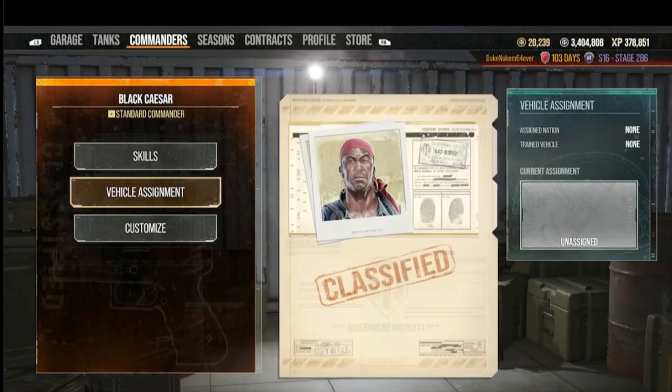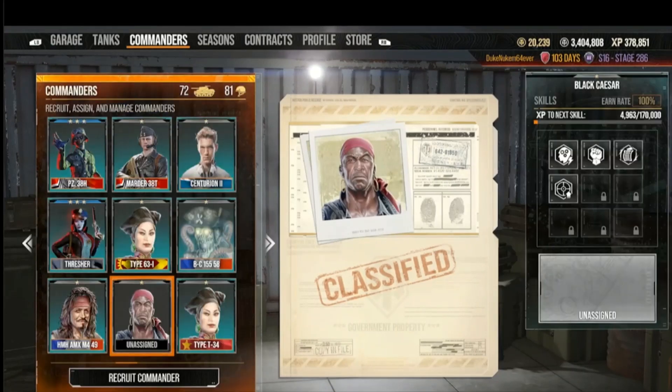Some commanders - not all - can be moved for free from nation to nation or era to era. This is very useful especially if you have too many three-star commanders in one nation. Say you have three three-star commanders in American tanks but no three-star German, Russian, or French commander - you can do the same trick. Check the vehicle assignment, look at the trained vehicle, and if they don't have a trained vehicle you can turn that commander into a black bar universal and move him anywhere you want.